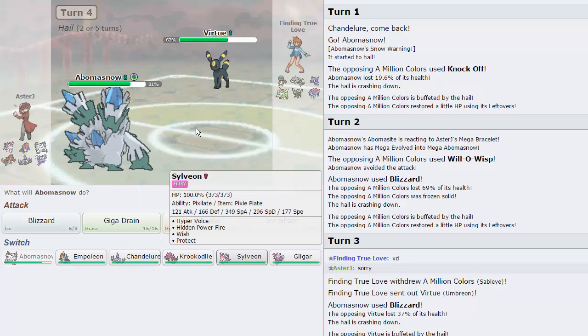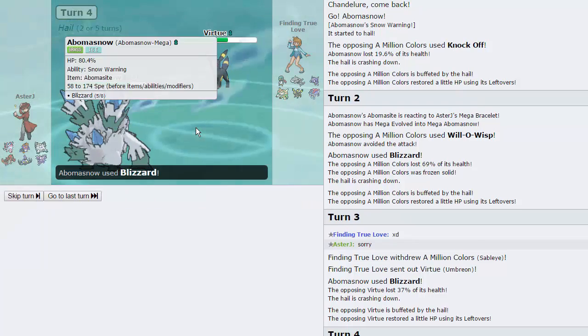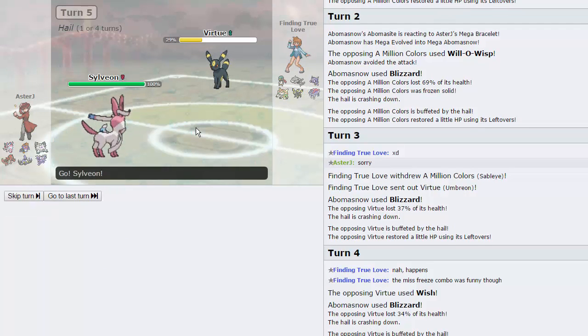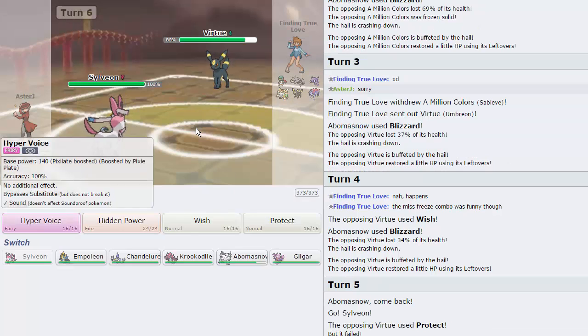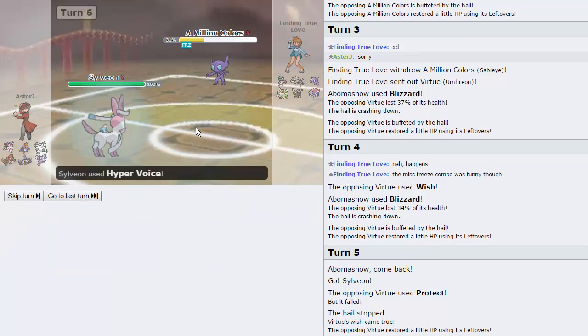I'd really like to go into Sylveon right here. He can Wish, but Sylveon is overall the best play. I'll Blizzard on his Wish turn, then on his Protect I'll switch into Sylveon and put up the pressure. He can switch into his Steelix at any time — that's perfectly fine. I want to weaken it as much as possible to be able to hit it with Hidden Power Fire later. The Hail is going to go away that turn so we'll get off a free Hyper Voice.